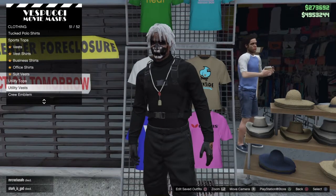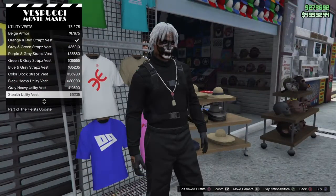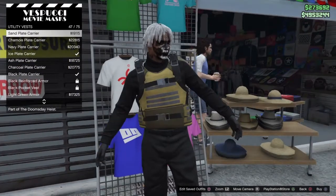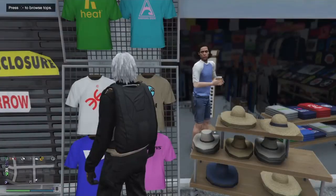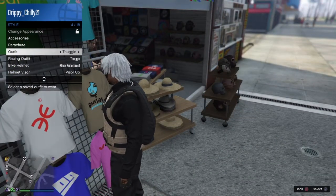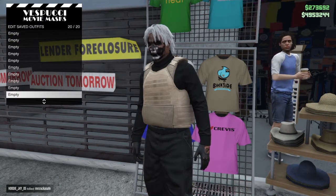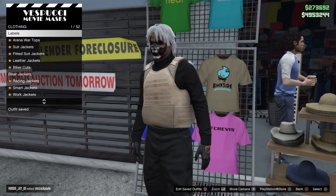The first thing you guys are gonna want to do is head over to any clothing store — I'm using the mask store. Go to tops, then utility vests, and put on the peach camo plate or the peach carrier plate. If you can't put the peach carrier plate on your outfit, that means you're not going to be able to put a belt on your outfit. Once you've done that, save this outfit and make sure you take off any parachute and any accessories on your face, just to be sure.